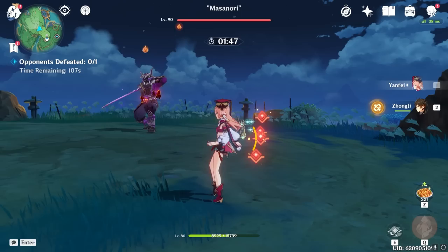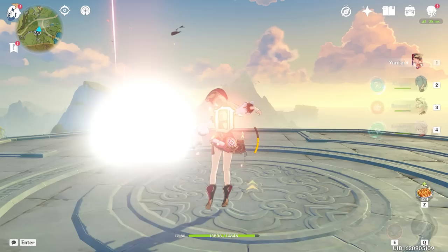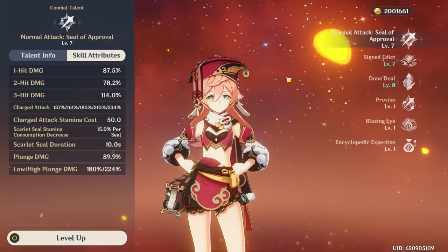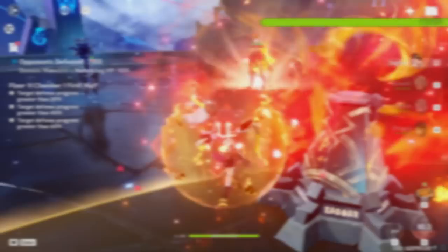Before C6, she can hold a maximum of 3 scarlet seals at any given time. These scarlet seals will all be consumed when Yanfei performs a charged attack, empowering said charged attack based on how many seals are consumed. Each seal consumed reduces the stamina cost of that charged attack by 15% and increases the damage of the charged attack by a significant amount. This built-in passive on her normal talent is what defines Yanfei's playstyle — she's a charged attack-based main DPS who performs best when you weave combos to land consecutive empowered charged attacks on enemies.